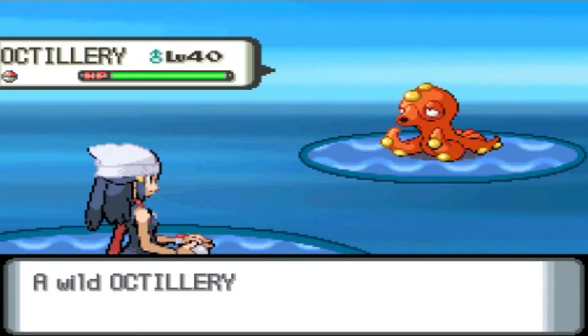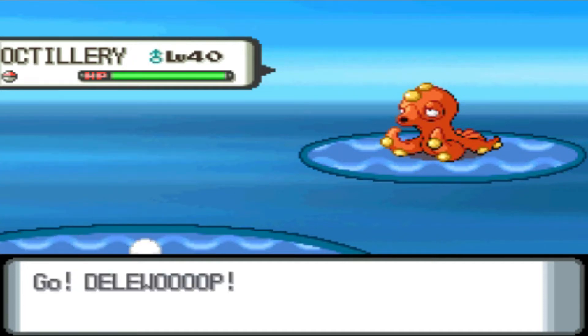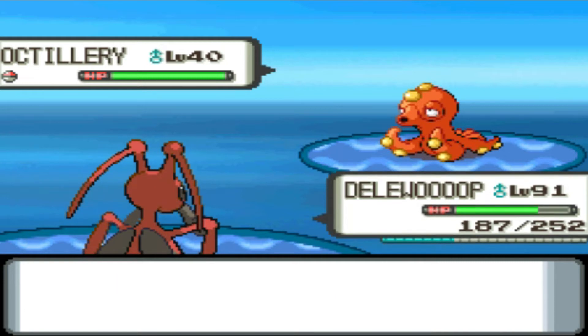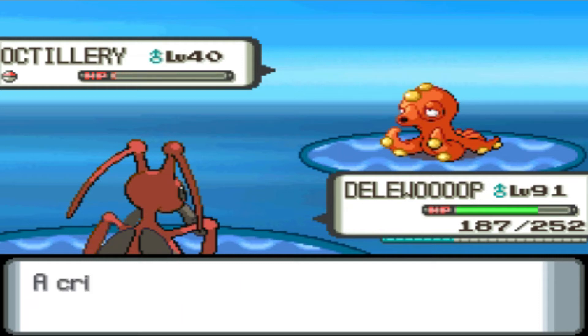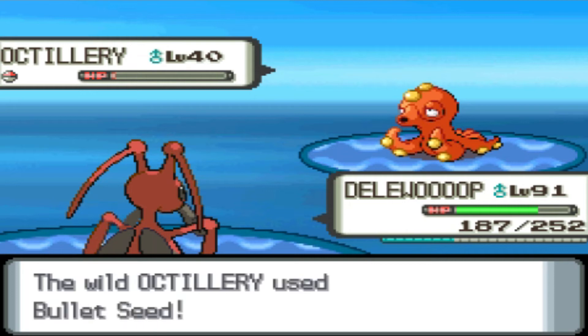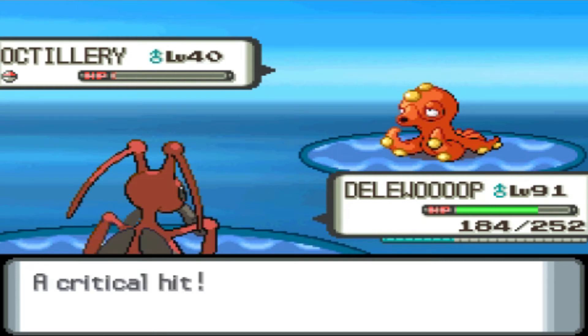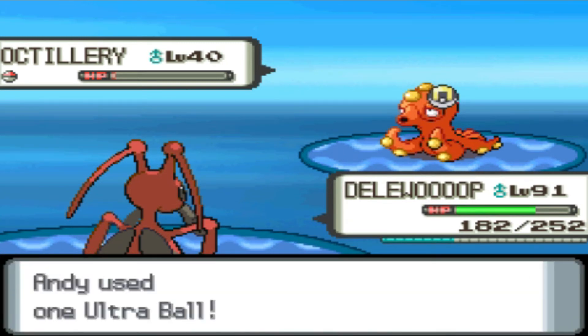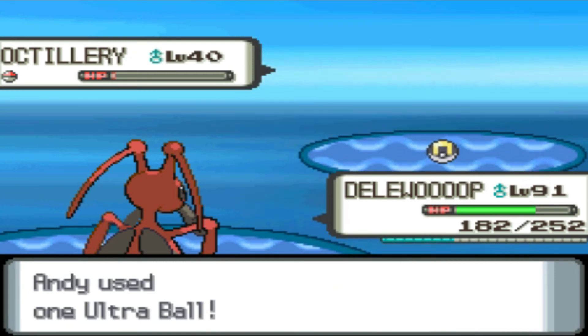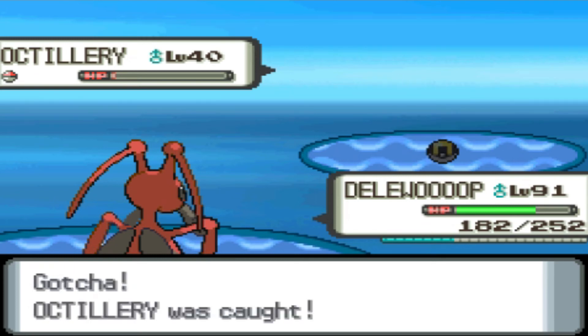There we go, we found Octillery. That only took like 5 encounters, but like I said at the beginning of the video, that was almost too perfect. I wouldn't fake that — it honestly happens more often than you'd think. It happens at least once every three times that I've tried to find the higher encounter rate Pokemon before the lower one. That's why I decided to get the lower encounter first, because it's easier than experiencing that same 5% encounter when going for the 35%. It's kind of funny that it happened right after I talked about it.